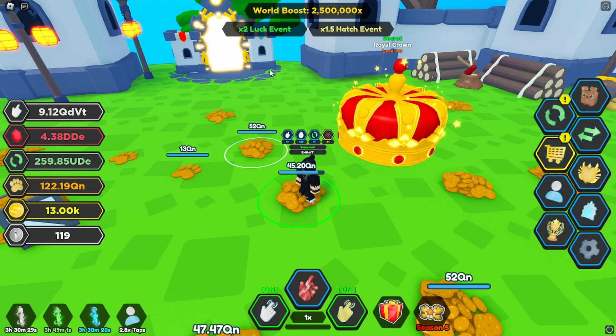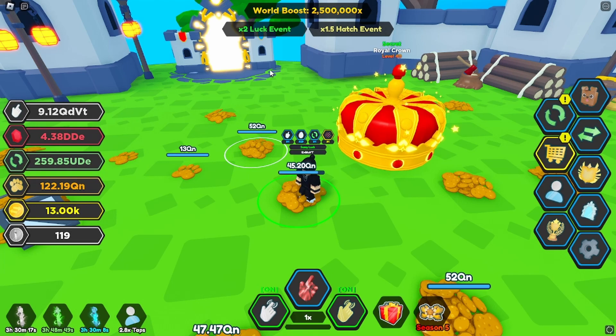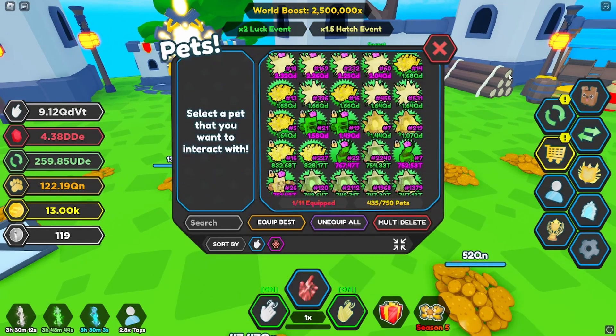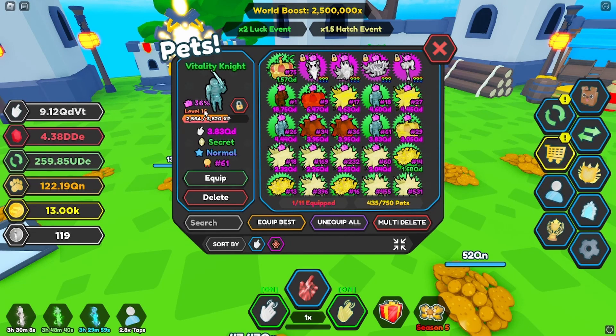I do like to rate the secrets based off of looks as well, other than just stats - because if you rank them on stats alone the tier two will always win since it's always going to have better stats. But the way this one looks is really really cool. Now let me show you guys the Vitality Knot - this is the tier two secret and it is a 1 in 40 million chance of getting. This one is level 16 and it's got 3.83 QD for taps.